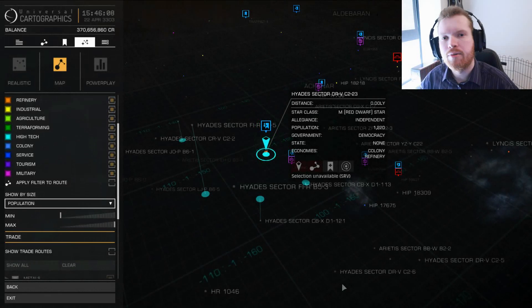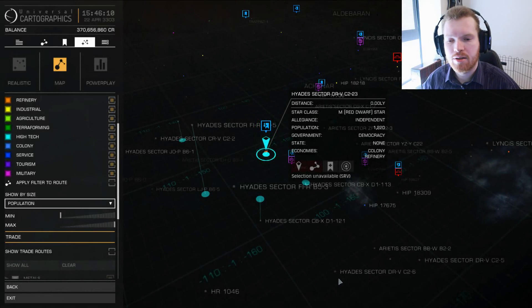So if you were looking for engineering components for your next engineering modification, there's a very easy way to get those. Here we're talking about all the manufactured components — we're not talking about scan data, we're not talking about materials to pick up on planet surfaces. We're only talking about the manufactured components.